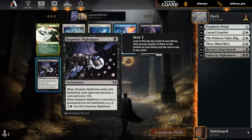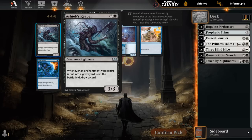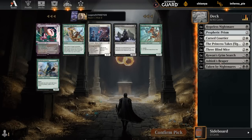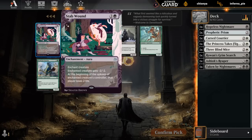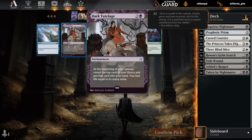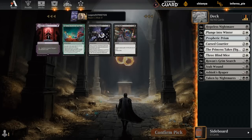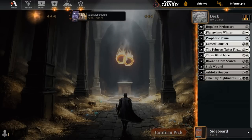Next up, take a Nightmare - fits our Sacrifice theme. Ashok's Reaper can also draw us a few extra cards as long as we can sacrifice those enchantments. Stab Wound - does that synergize with Ashok's Reaper? It does. If we can kill a creature instantly, we get to draw a card. And if not, we can maybe drain the opponent to death. Pretty late Takedown on the wheel here, so green seems somewhat open. Plunge into Winter is a fine cantrip, so I'll just take that. Another Nightmare looks good. We've got the Bargain enablers - could use a few more payoff cards with the actual Bargain mechanic.